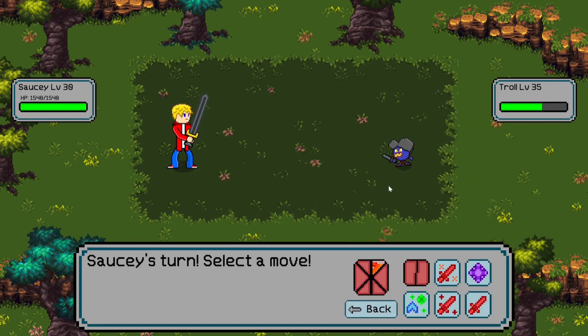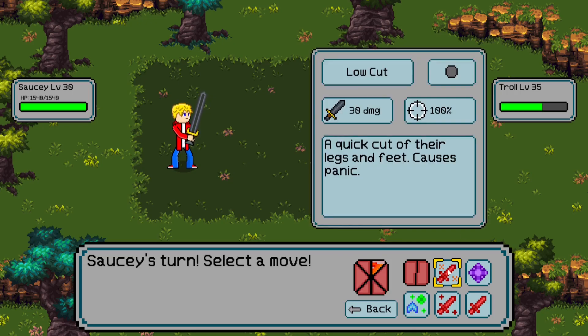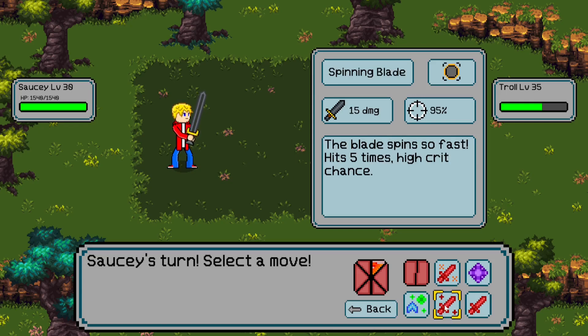Basically what that does is make your character do more or less damage depending on how well you press with the prompt on screen. There are different prompts that can show up, so it's important to look at a move's description to know what prompt you're about to see. There's a gray circle in the corner — that means there's a single button prompt. But if we go down to this move, Spinning Blade, you'll see that gray circle has a little more flair to it, because this one is a mash button prompt.